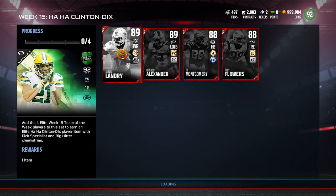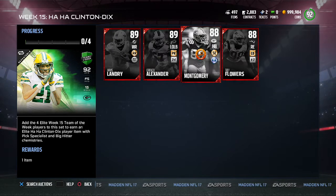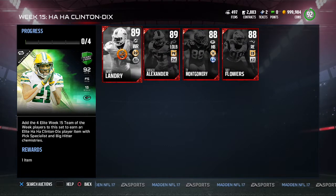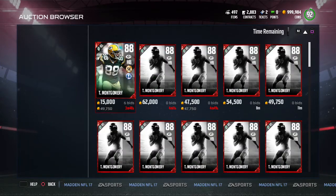Then checking out the elite players: we got Jarvis Landry, Orlando Alexander, Ty Montgomery, and Trae Flowers. I think the best one of all these guys was Ty Montgomery — he played halfback yesterday against the Bears, and he's actually a receiver, which is pretty cool. Let's check out his stats real quick.